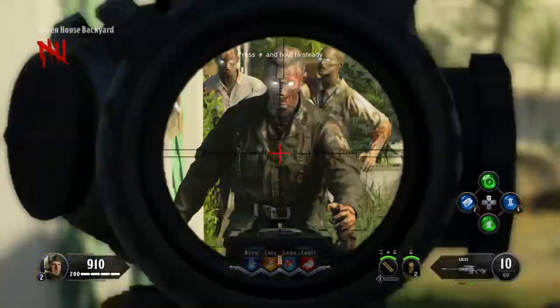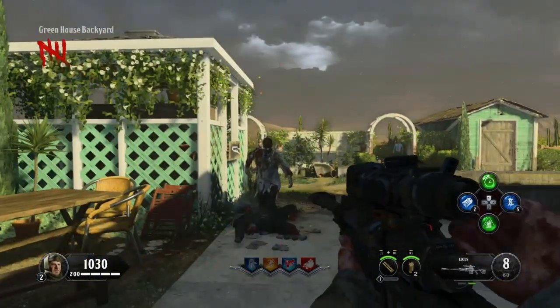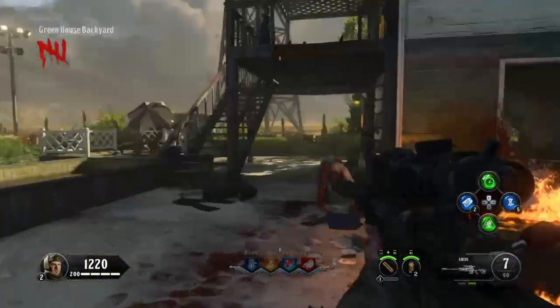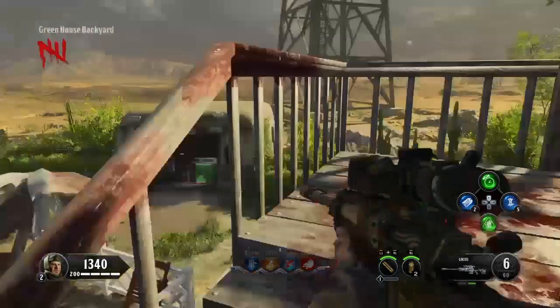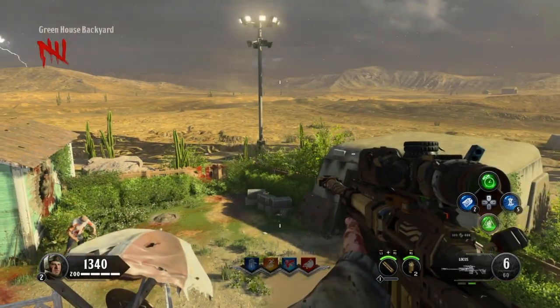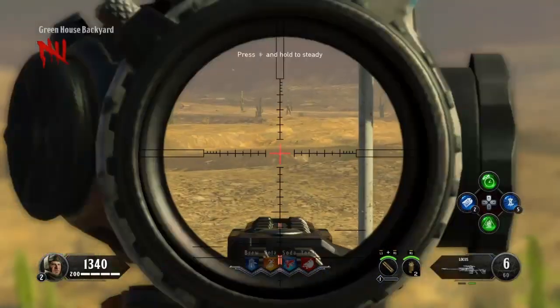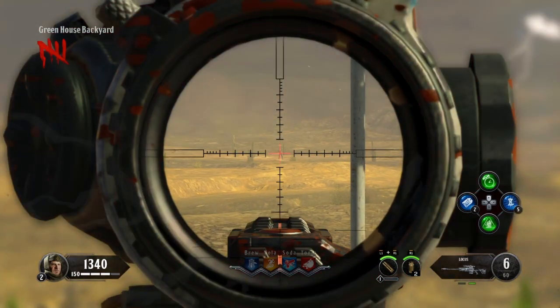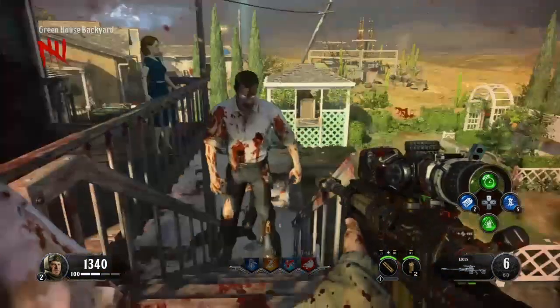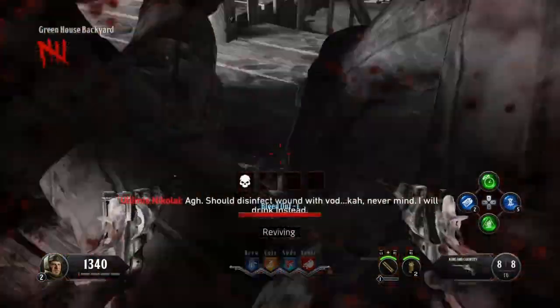Hey everyone, welcome back, this is Big Evil. Today I'm bringing you a new jumpscare Easter egg map — Alpha Omega. Get a sniper from Mr. Box, go to the greenhouse backyard, and try to find the zombie from a long distance. Yep, that's it.